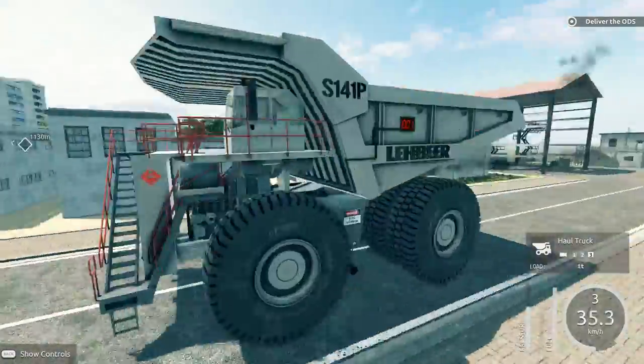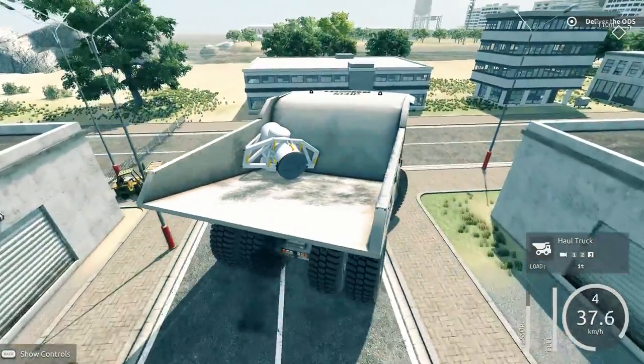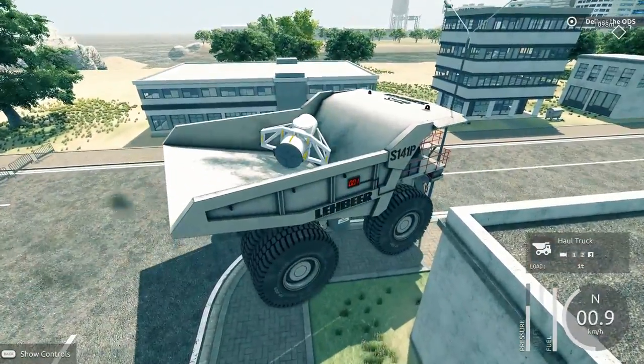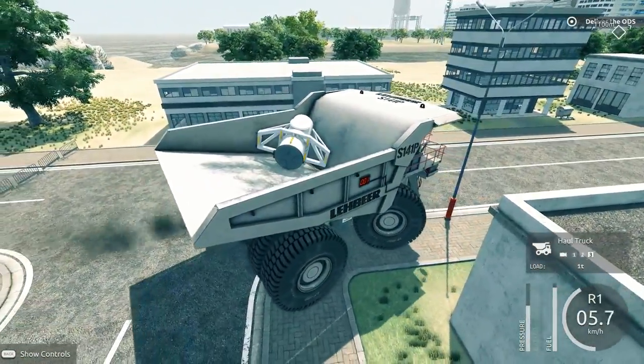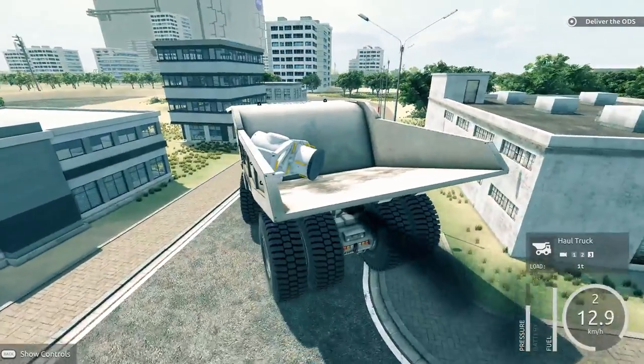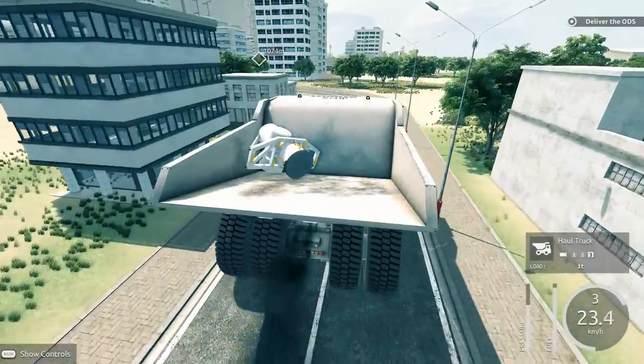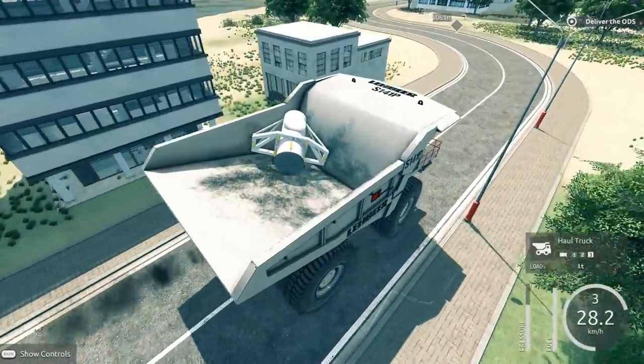One really good thing about this game is it has fantastic controls for a simulator. Most simulators have the worst and most complicated control scheme you can ever imagine. This game keeps it simple. The graphics look really nice as well. Look at that water — it's actually flowing. Most simulators don't have this good of graphics. Even though the buildings look a little simple, there are even interiors in some of them.